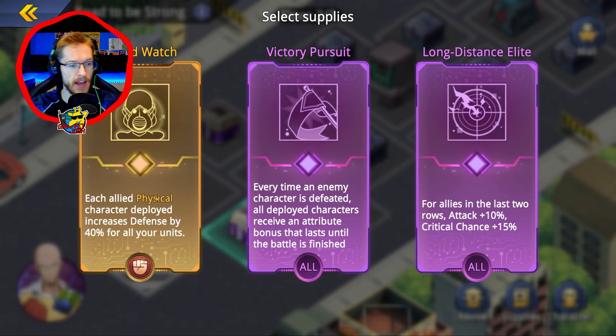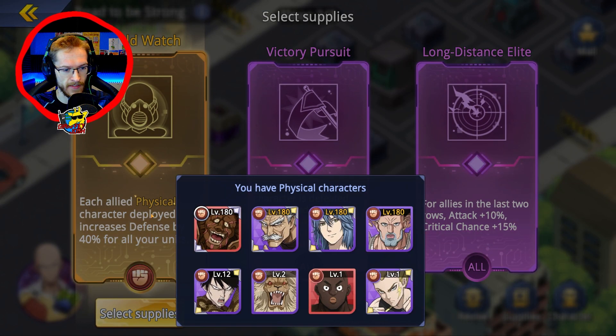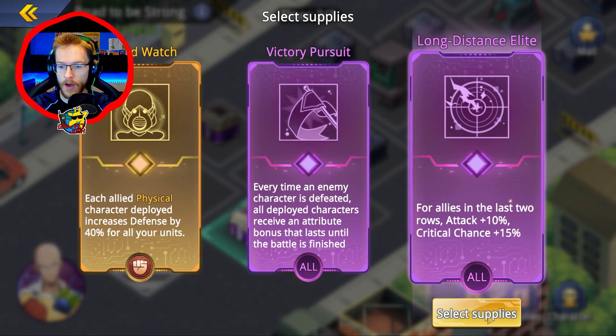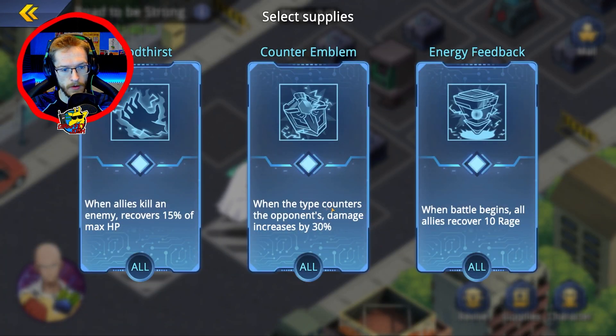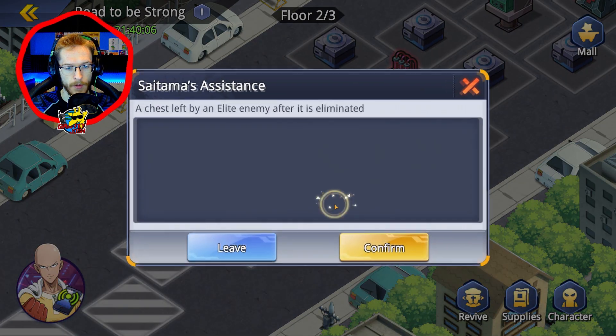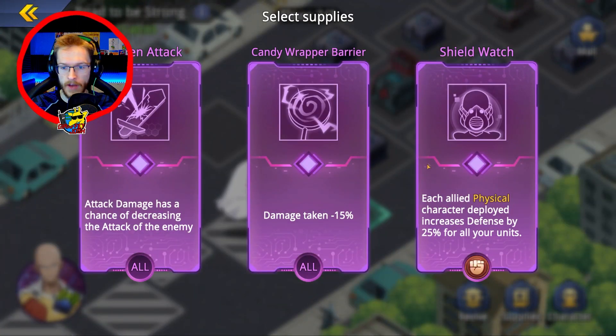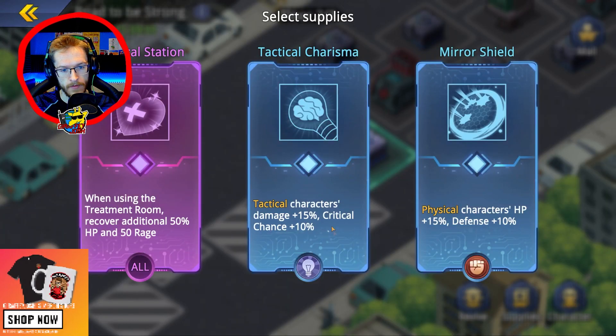What I'm showing you here is: if you click the yellow name it shows you what this card applies for. So I'm clicking Shield Watch and it says 'each allied physical' — I don't have any physical characters. I click that and it shows it's going to increase Kanji Kabuto, Lackluster, and Naked Man. So I can see what's going to be boosted. I don't want to do that one because it's not useful. Going up to this one — none of these help — so I'll just do the rage one.